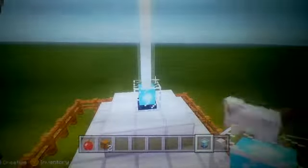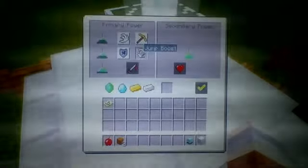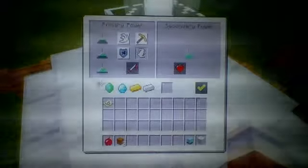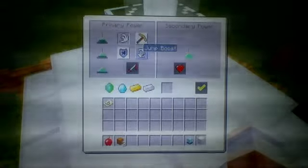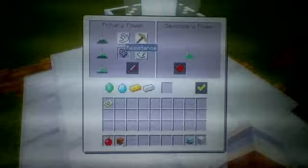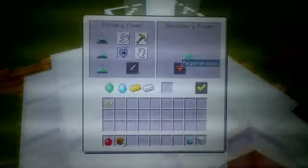You put the beacon right on top and it will shoot a beam of light. Then left trigger on it and it will give you effects. You'll need iron, emerald, or diamond to activate it. Haste is to mine faster, speed is for speed, jump boost is for jump boost, resistance is for resistance, and strength. It also automatically gives you regeneration.